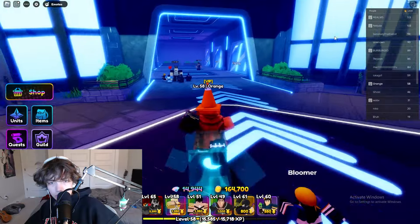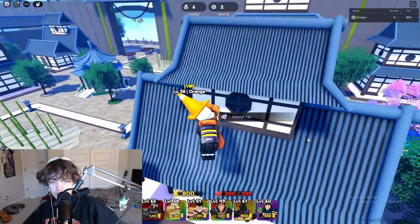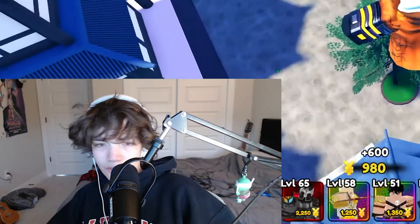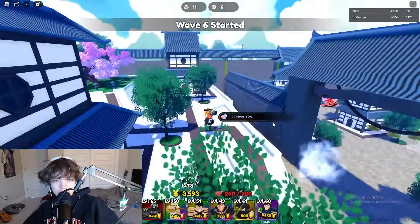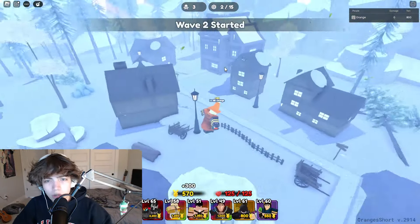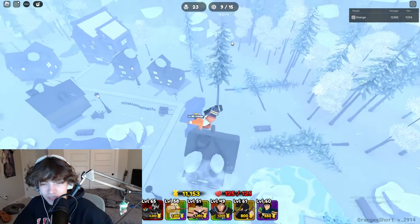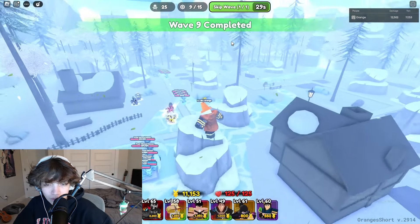Next are the two new story mode maps they added. The first one is the Swordsman Dojo — I'm not exactly sure what anime it's referencing, but it's a pretty cool map design and I have a lot of fun just flying around it. The second is the Snowy Woods, which I'm also not exactly sure what the reference is, but it's a pretty cool map and it'd be interesting to see how far I can make it in the infinite modes for both of them.